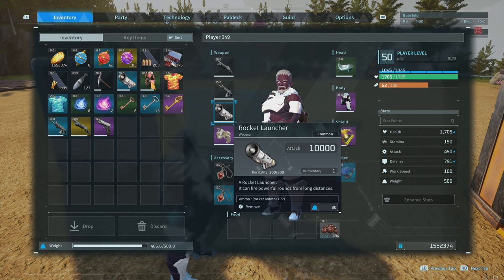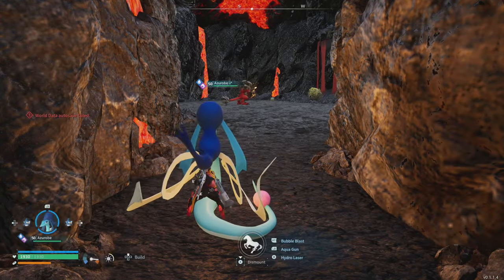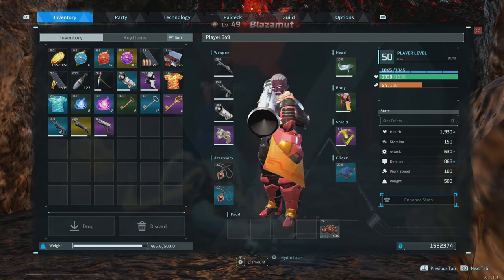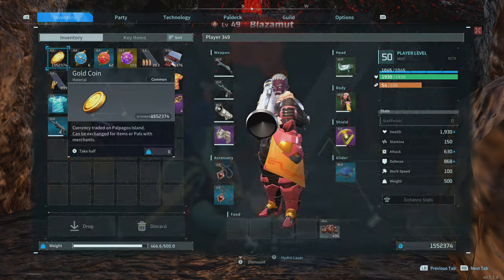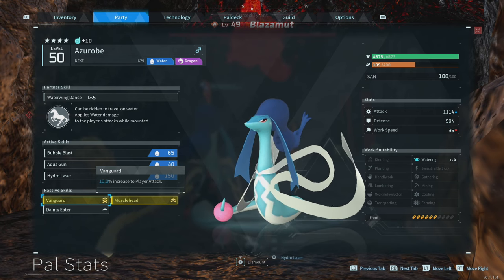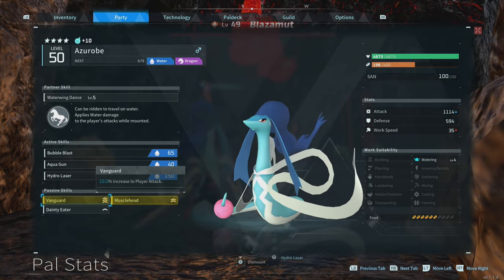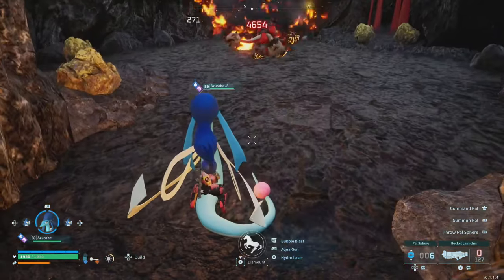I one-shot them before with this setup. We have Blazamut there — standard rocket launcher, nothing fancy, standard rockets. We're riding on Azarobi with the Gob Fins. Right now we are at 250% passive because I also have Vanguard on Azarobi. Azarobi is rocking Vanguard, Musclehead, and Dainty Eater — I grabbed whatever was good and maxed her partner skill out, which is a 116-investment into the condenser. And just like that: Blazamut — boom, one shot.